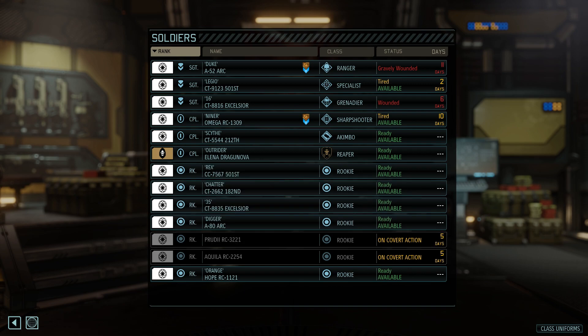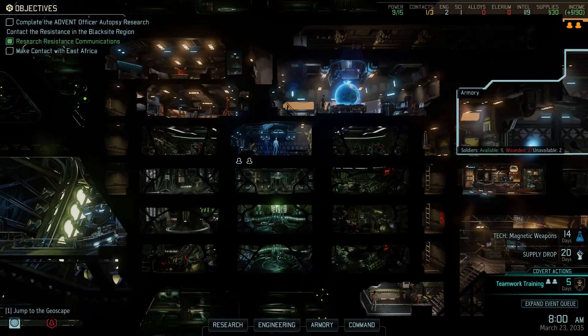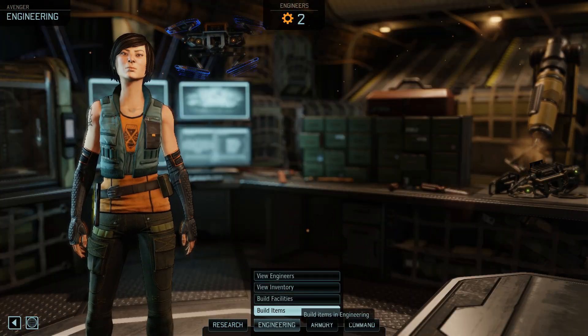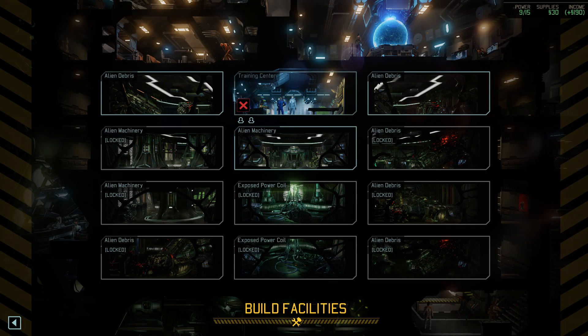On top of that, I sent Prudy and Aquila on covert actions to help out our ship. Now the second management thing we have to do is go to our facilities — Engineering, then Build Facilities. And you guys said in order to have larger squadrons, I need to build a GTS facility.